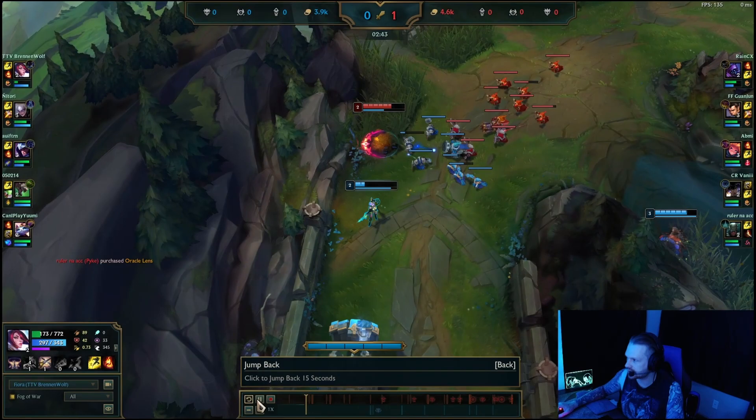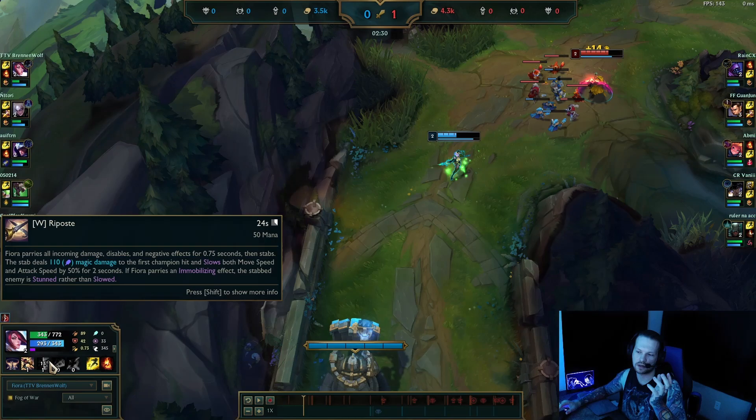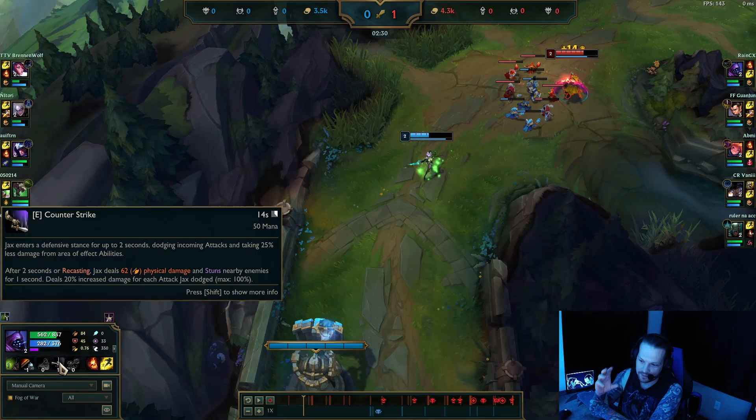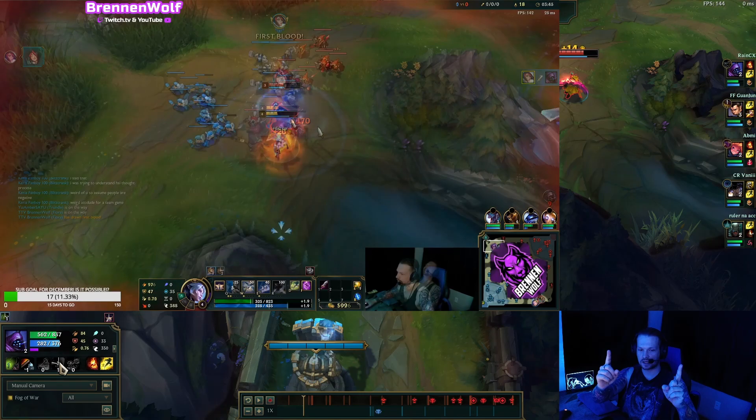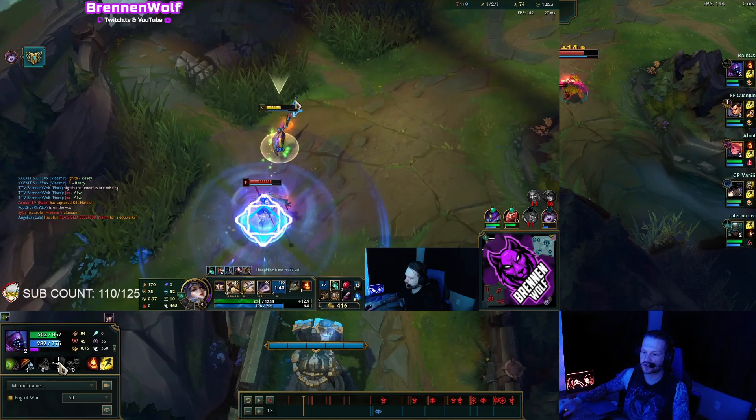Jax — oh, this is a great one. Let's take a second to read the ability: he parries all incoming attacks and disables their negative effects for 0.75 seconds. And then looking at Jax's E, after two seconds or on recast, Jax stuns nearby enemies for one second. So he can recast it after a second, and there's a window from one second to two seconds. There is that window where we can't stun him, so this is where we're looking for the proactive side of parrying.